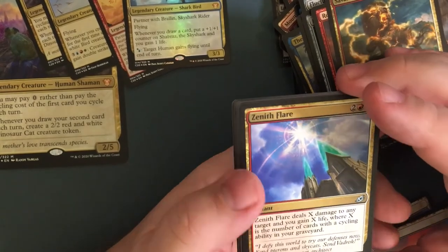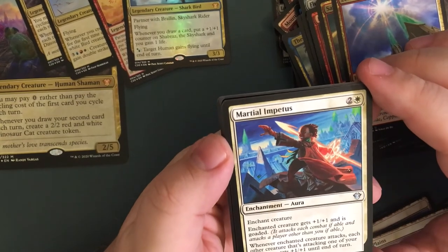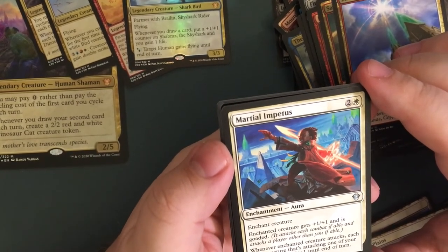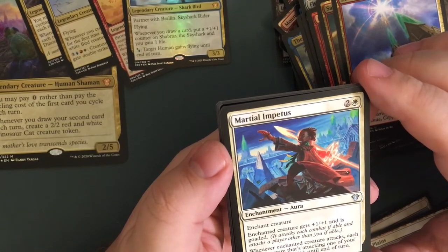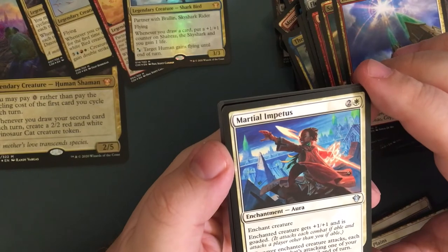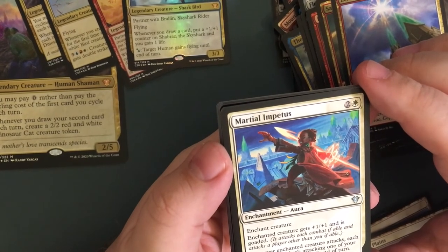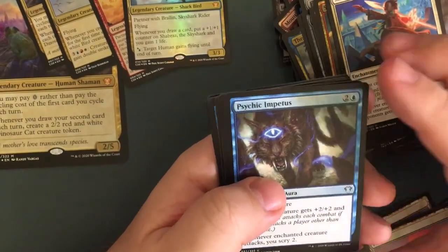Martial Impetus — for three, enchantment aura. Enchant creature gets plus-one plus-one and is goaded. Whenever the enchanted creature attacks each other creature attacking one of your opponents, it gets plus-one plus-one until end of turn. These are those goad cards I said you should probably take out.